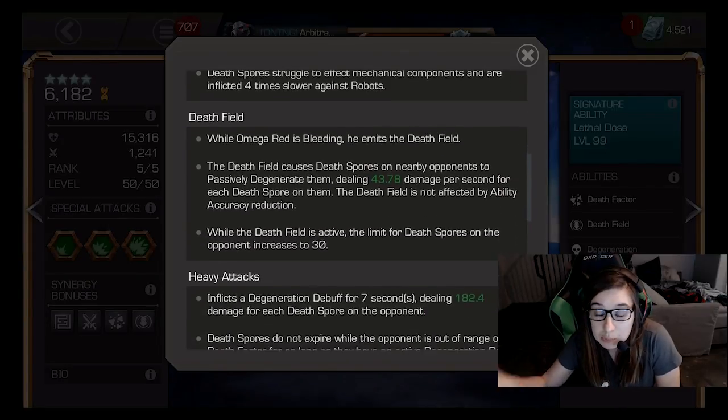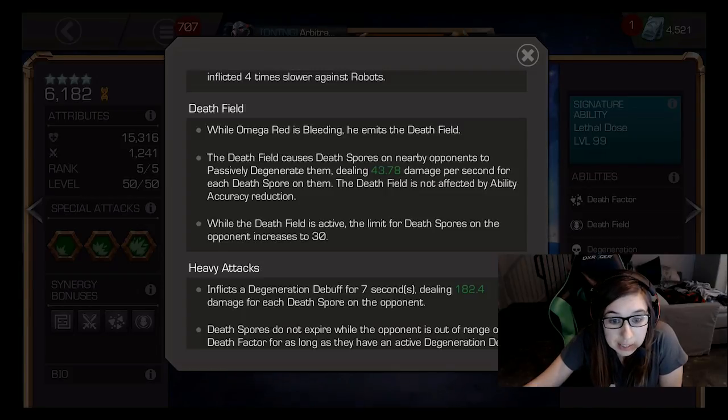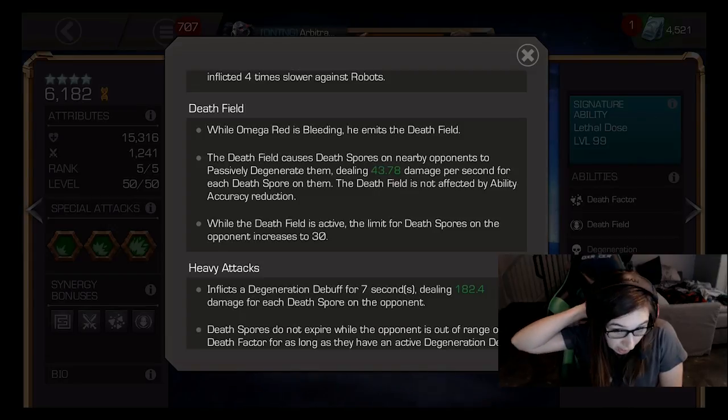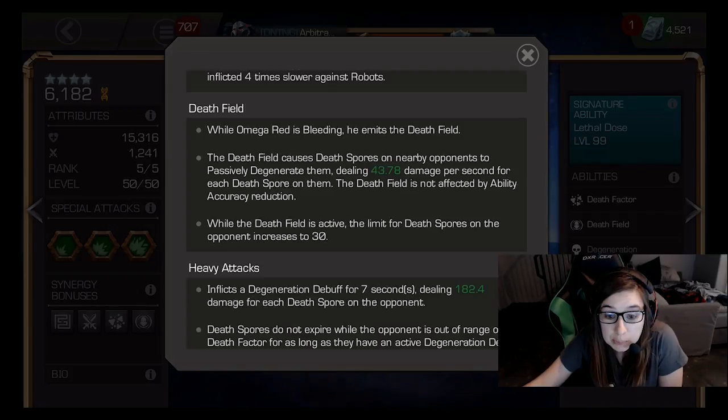Also, a 10-second trigger for Special 2 is death field, and you can increase your max stacks to 30. His heavy attack inflicts degen based on your Sig level, and during the degen they don't expire — death spores don't expire when you're out of range, so you can only add them, you can't take them away.